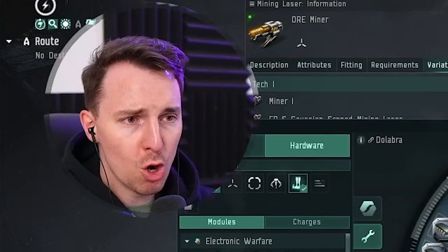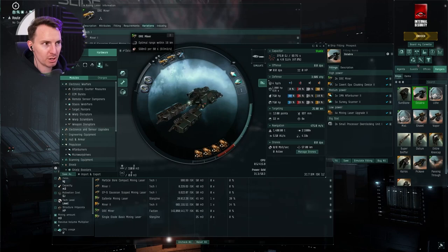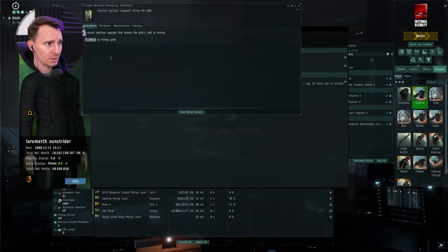We ball out — we've got two Ore Miners right here. With my skills and one augmentation — a 3% bonus to mining — we're getting about 556 M3. That's the only augmentation we have, and with the rest of my skills we're getting 556 M3. Incredible stuff. So I've said enough about the miners — let's keep going.